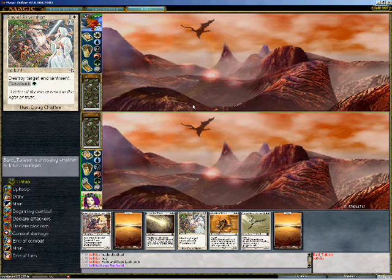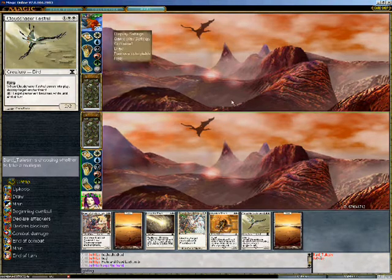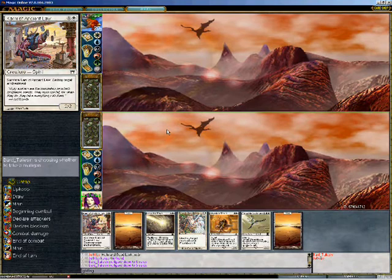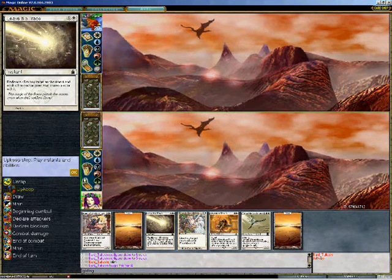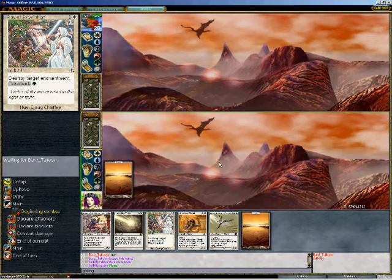Spells and lands — let's go. I'll keep my actions per minute up while he's deciding whether or not to mulligan. He's mulliganed to five and said 'MBN,' which I think is the name of a television network. And we're going to start with the plains and pass the turn to him.